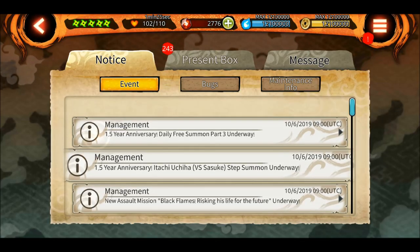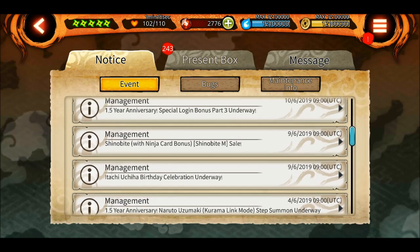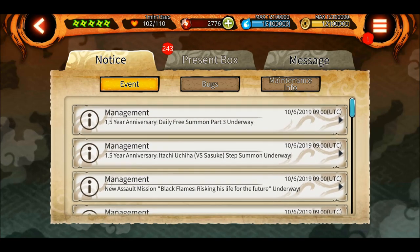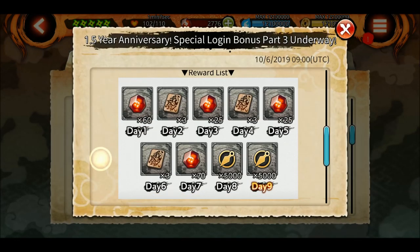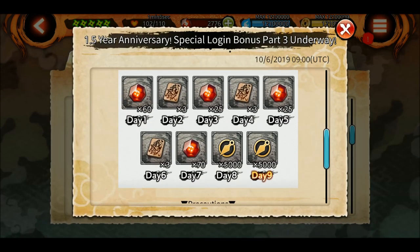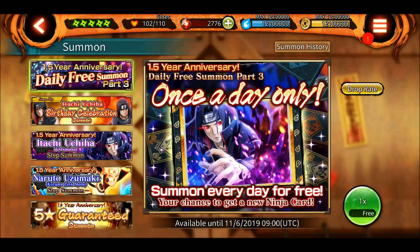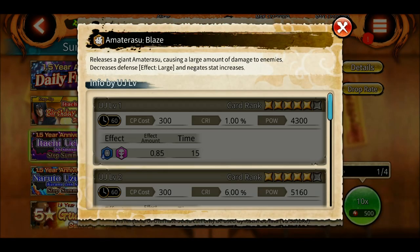We also have a special daily tree summon part 3 and a login bonus. I got 60 shinobites today and will be getting around 120 shinobites over nine days, along with some summoning tickets and ability points — that's great.